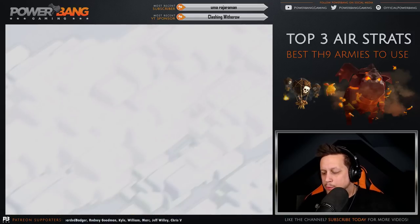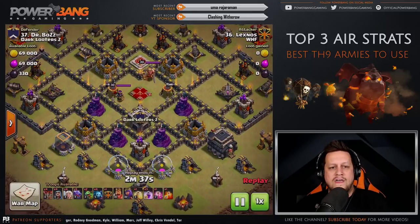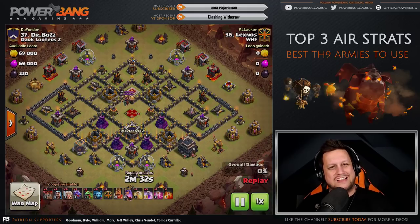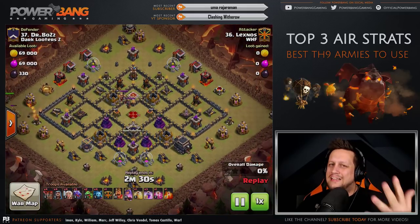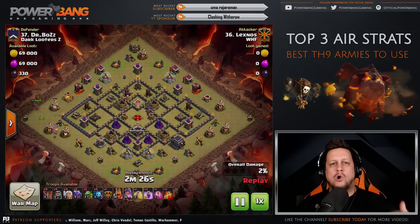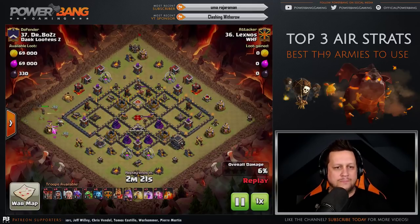Let's look at another example of this style of raid — number 37, taken out by Lexnos. This one has five dragons, a little lighter than the previous six. You want to use at least five in most cases, as many as seven, but six is where most Town Hall 9s feel comfortable, simply because of the camp space available.